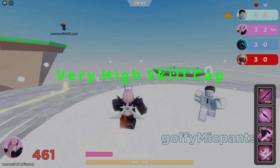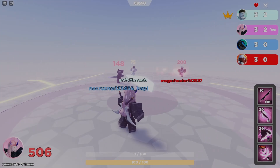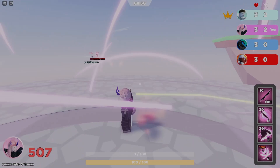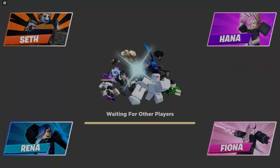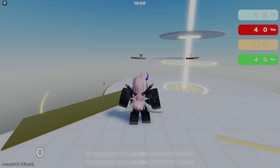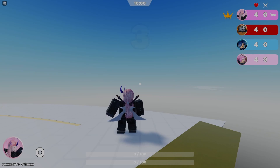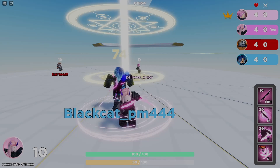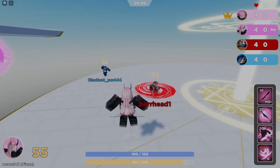Fiona also has a very high skill cap — there are so many tricks you can do on this character. Moving on to cons: her ult sometimes doesn't work, though it's rare. Sometimes people inside the ult will take damage but not receive knockback. Also, while spinning in your ult you're completely open to hits, so opponents can build ultimate charge and ult you right after — it's a bug you should be aware of.